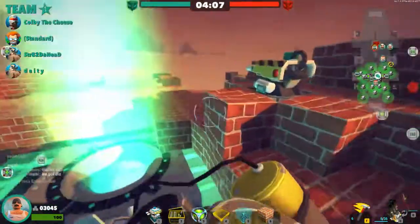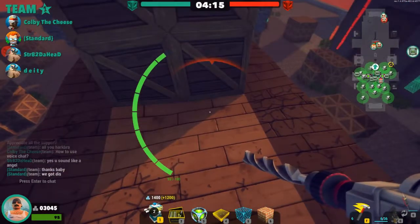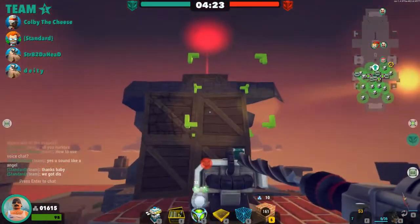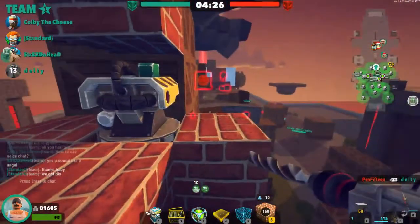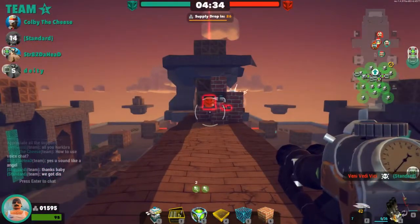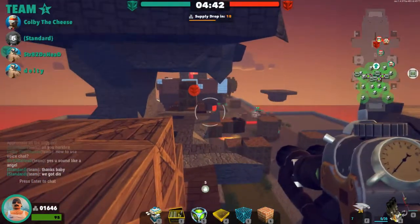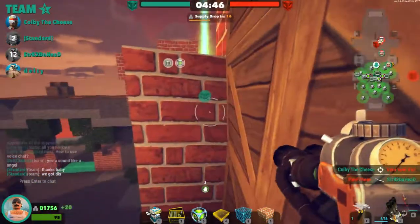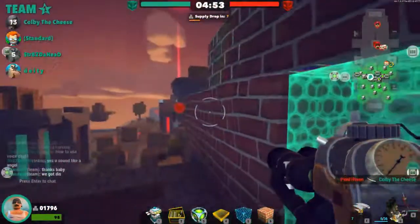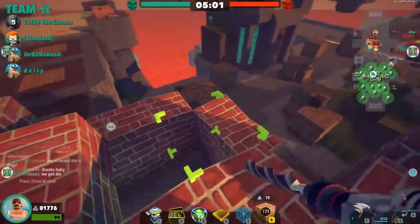Supply drop already? I'll put another one here, just for the heck of it — I've got plenty of bricks. Get in there boys, get in there team! That guy's just punching away — oh we got him! Pen-15 — clutching it there. Lucky kill, lucky kill on the teammate.